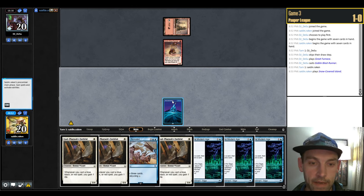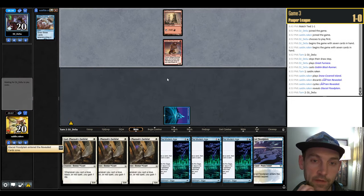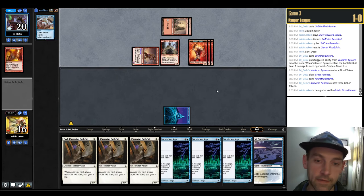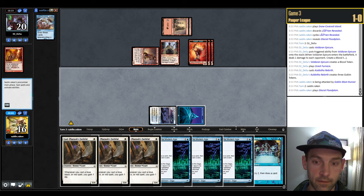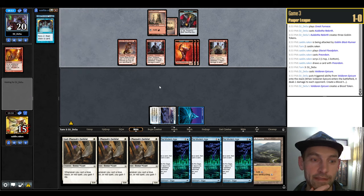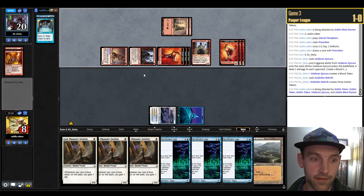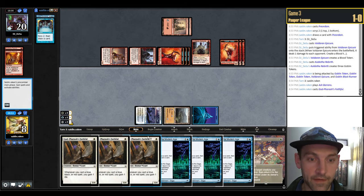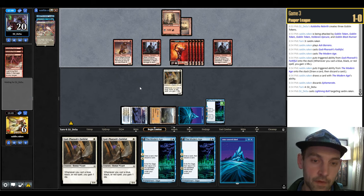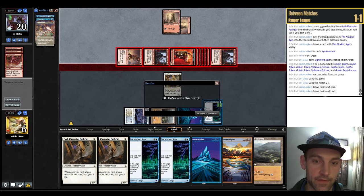Some errors, we're back. The hand is sketchy — really slow, but we have triple Faithful. Looking for cantrips. They play Epicure and crack — a really fast start for the opponent. Too many tap lands on the draw. Preordain — bottom, top the land. We can go Faithful into Modern Age three times, but we're already down to 10. At 8 life they have 9 power in play — no way to come back. Discard Ephemerate and concede. That was too slow; even our best possible couldn't beat their even better draw.